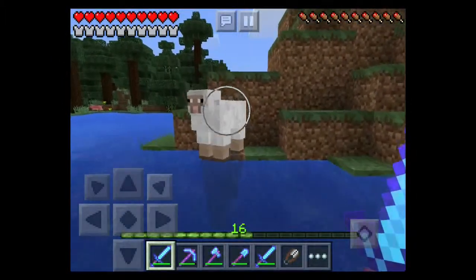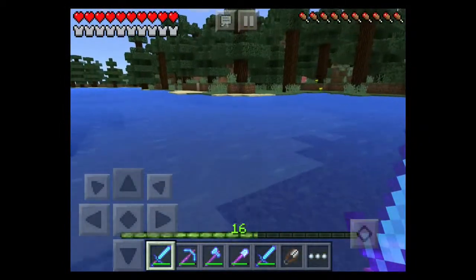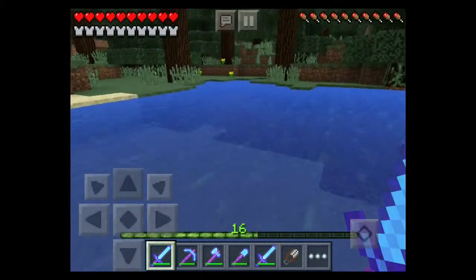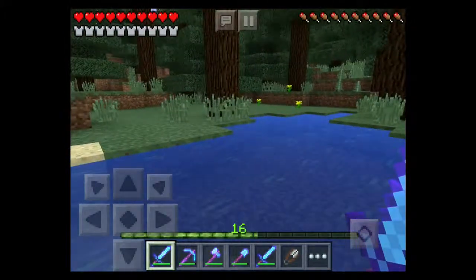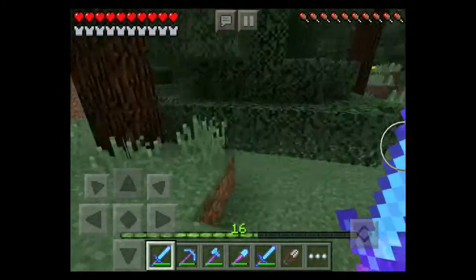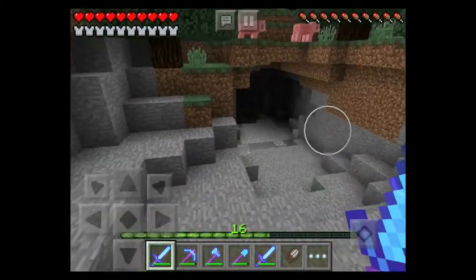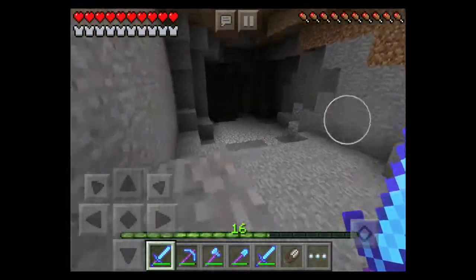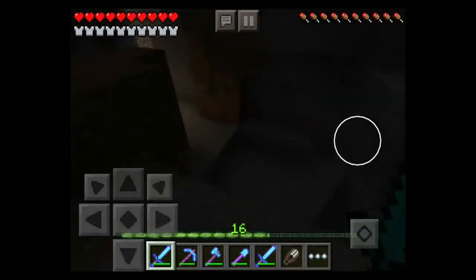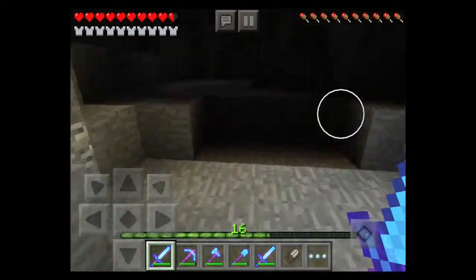Mobs don't really give you that much experience, so the best thing to do is either cheat it in or find nether quartz. I don't think I've actually ever explored over this way in my entire time in this world. I need to kill this cow — ooh, a dark cave!